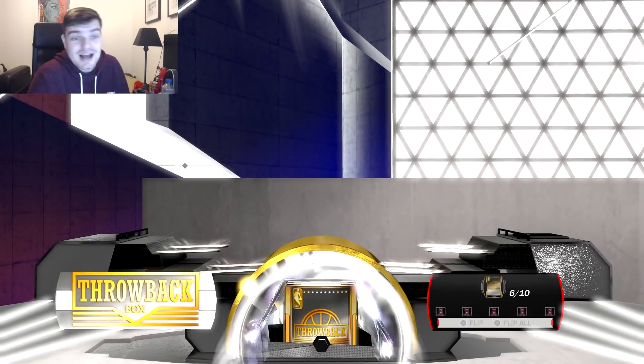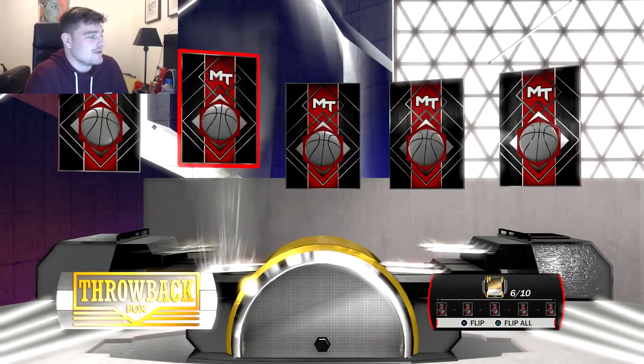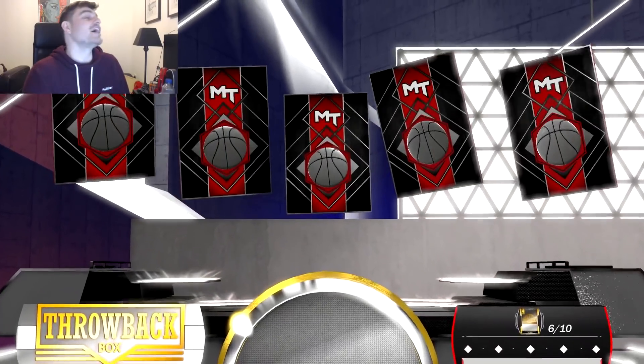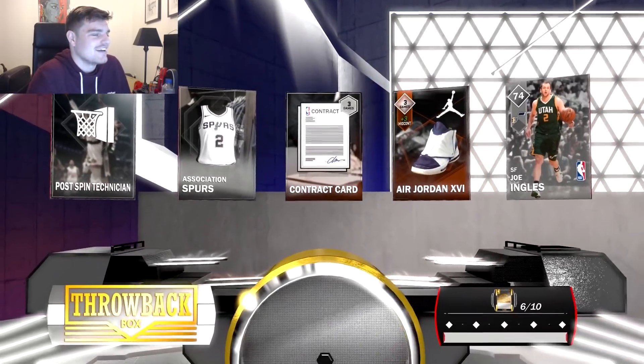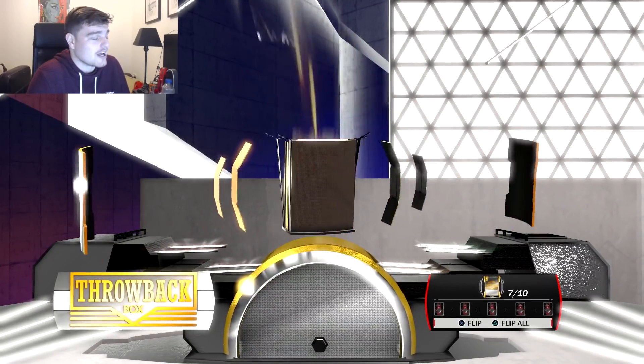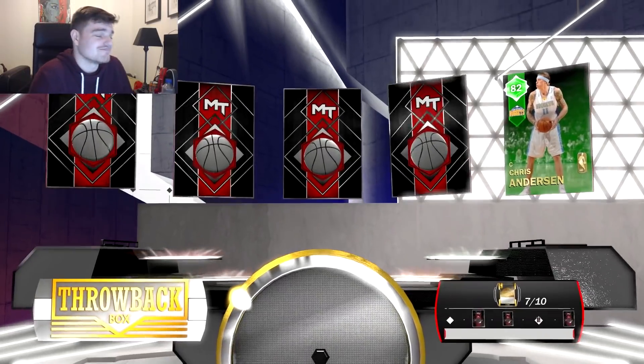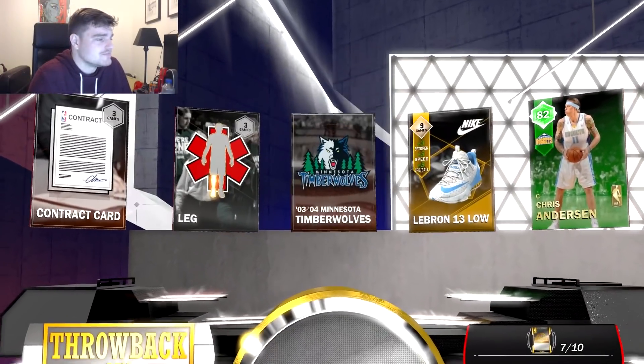Not bad at all. Give me back-to-back diamonds and I'll be happy. But we get Joe Ingles — only a silver after how good he was in the playoffs last year. Then Birdman, 500 MT. Not good at all.